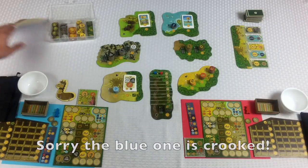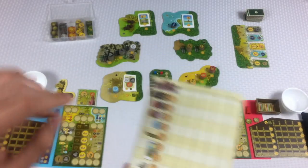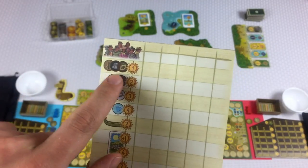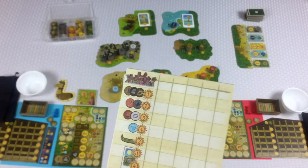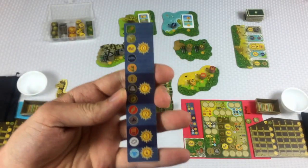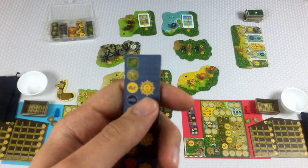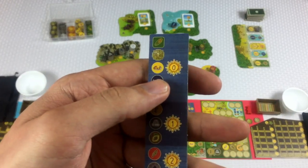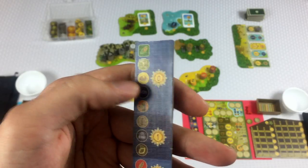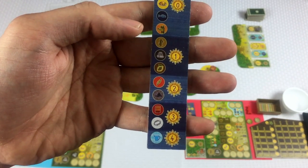Let's look at this scoring sheet. In this game you're trying to score the most points, and points can come in a lot of different ways. Anywhere you see a star symbol, that's going to be points. A lot of these tokens don't score any points — money does not earn you any points at the end of the game. Neither does corn, basic food, a regular alpaca, or fish. These are just used to help you get other resources that do get you points.